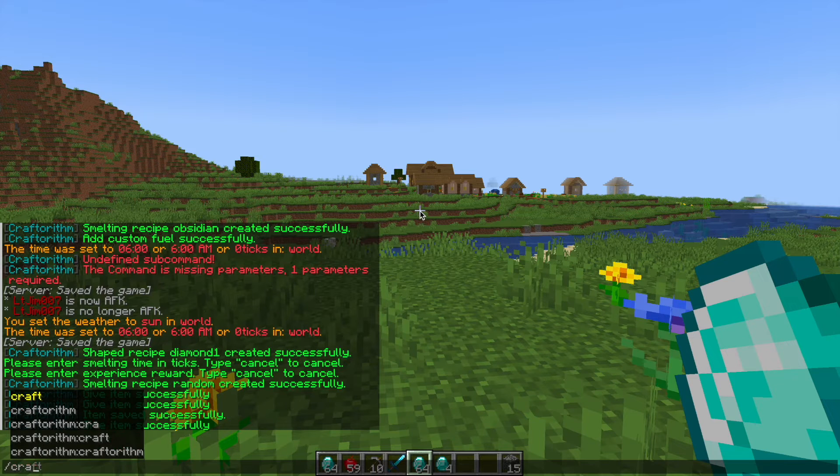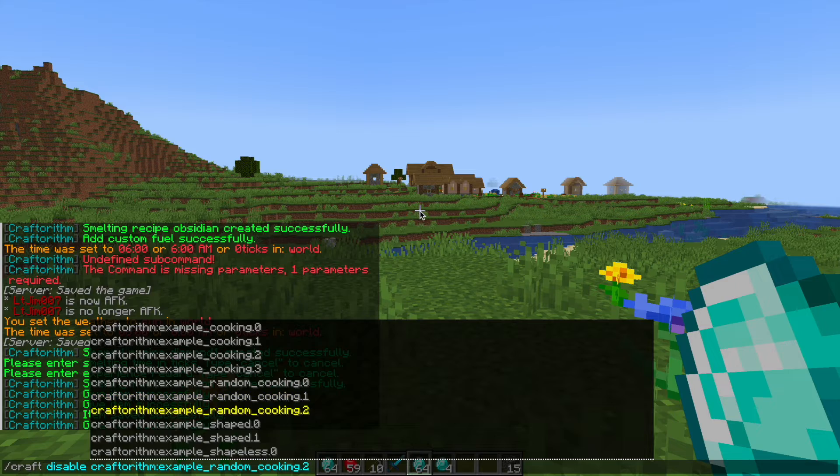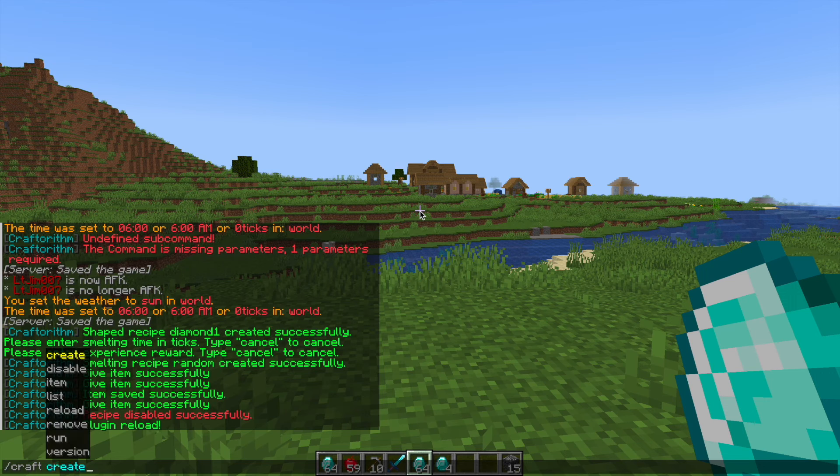There are a few more commands: /craft disable lets you disable a specific recipe if you want. /craft reload reloads the plugin to apply anything you've changed in the config file.